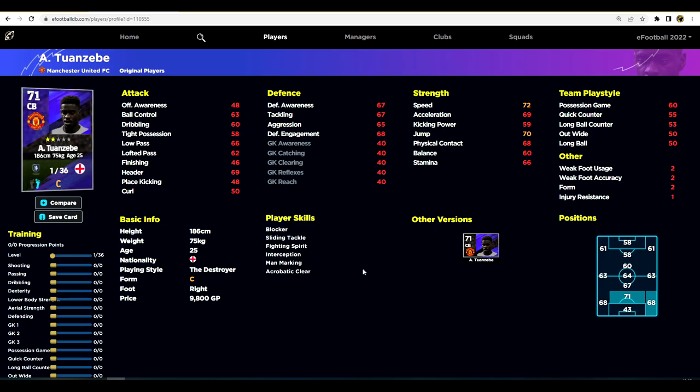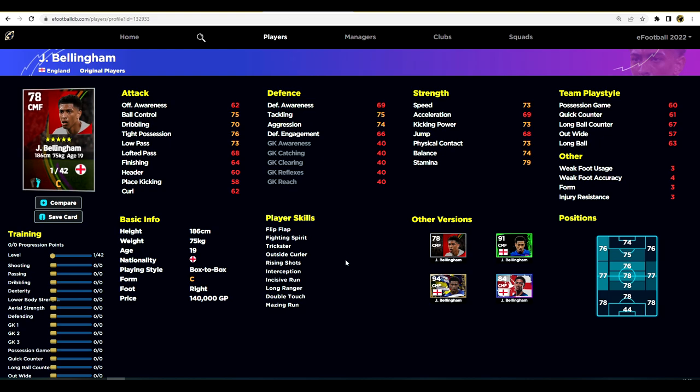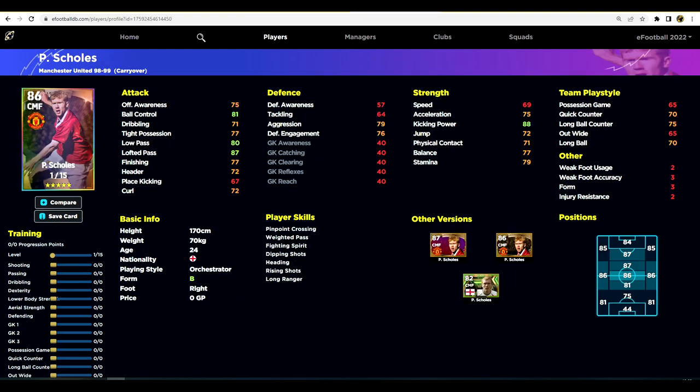I came up against a guy playing a French squad with Mbappe, Benzema, and Dembele up front, and then literally seven of his players were 52-rated - a fully white-rated bench, with the rest of his players around 90 overall. I think I beat him 7-3 or something because he was just passing the ball to Mbappe. It doesn't matter if you concede.